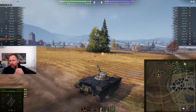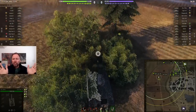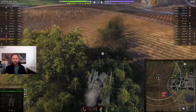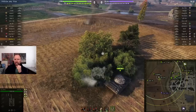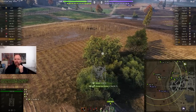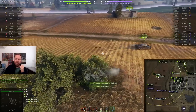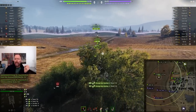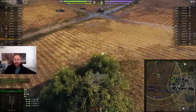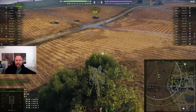In this particular battle, there's an EBR on both sides and he goes to the best bush on the map — especially if it's an encounter game. But he goes to the best bush on the map and this idiot in the T-54 lightweight is in his way and is going to shoot his gun. You utter muppet in the T-54 lightweight is going to shoot his gun to ruin the video.